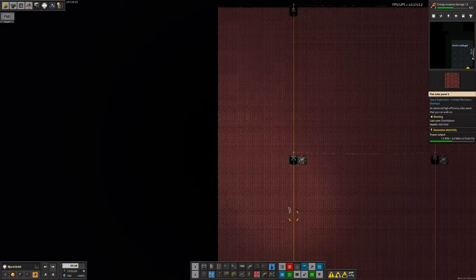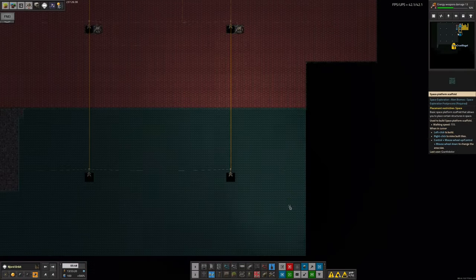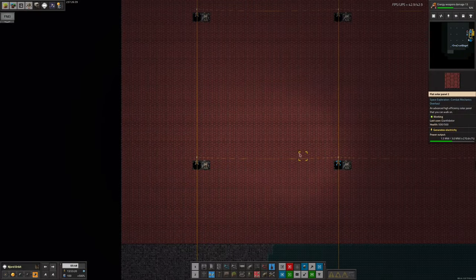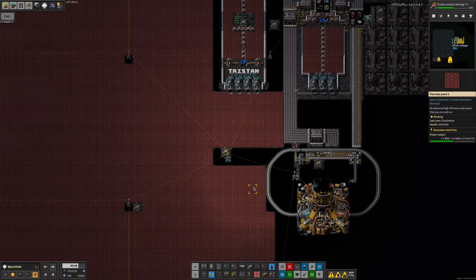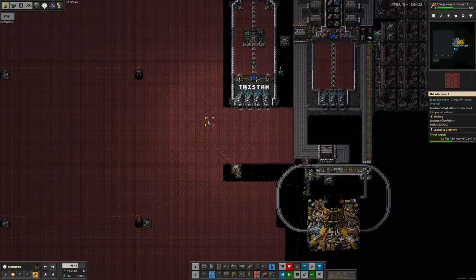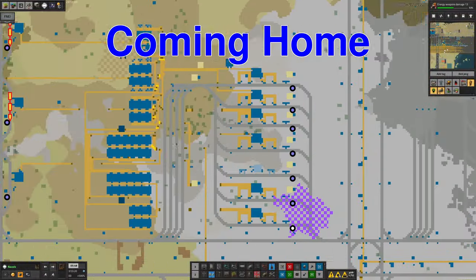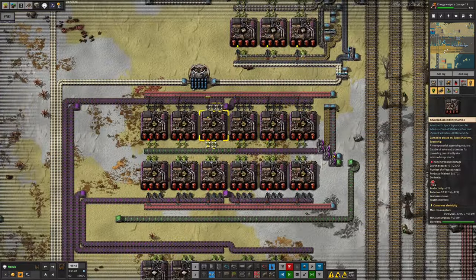Tristan has also expanded the solar power generation up in orbit because with all the upgrades it's requiring much more power to keep everything down on the ground running at the speed he wants. So more solar panels have been added up here - it's an easy fix but one you have to come out and do every so often.